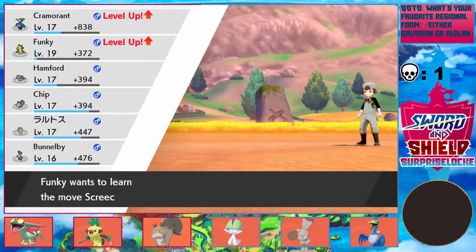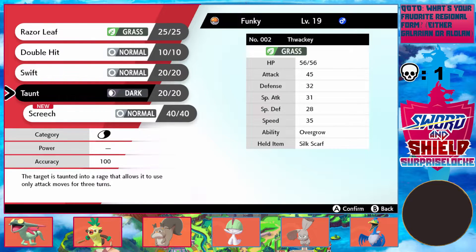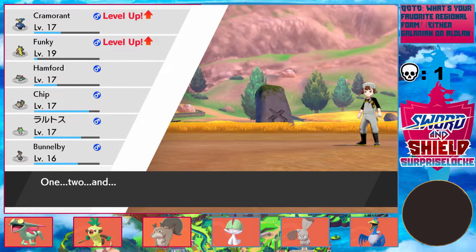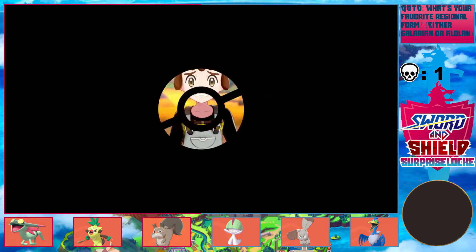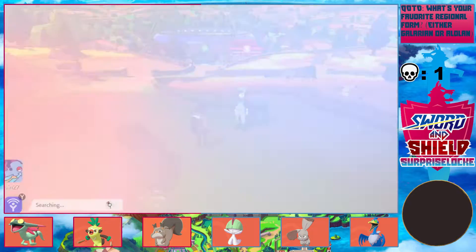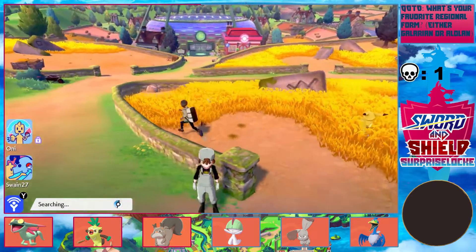That gave crazy XP. And Screech? I guess Screech is actually pretty useful — let's get rid of Swift, don't need Swift at all. The trade should be done too. Maybe it doesn't search for a Wonder Trade while you're in battle.